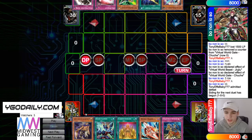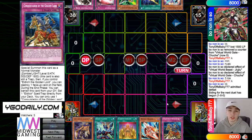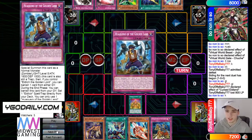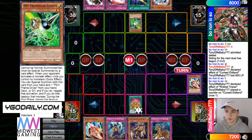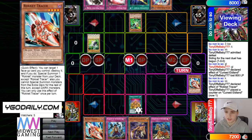We're gonna see Elditch go first. Opening hand is Raiden, Quick Launch, Curse, Tracer, Conquistador. I wonder how many Tracer he's playing. I played something similar to this deck a while back, and I was only playing one Tracer, so that could be bad. It's gonna activate Curse, pay a life point feel great, add Walk Hero. And then Quick Launch, bring out Tracer. Tracer pop Curse, chain Gamma. That combo is why I was playing the deck — it's like Curse plus Azu, such a good combo.